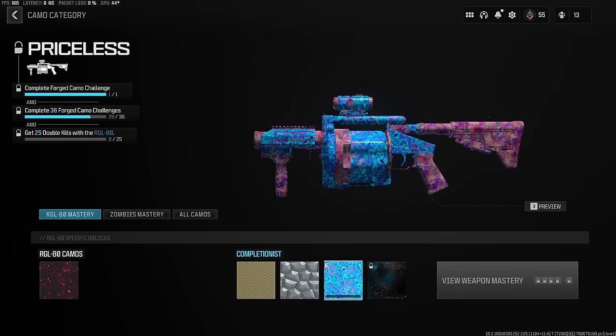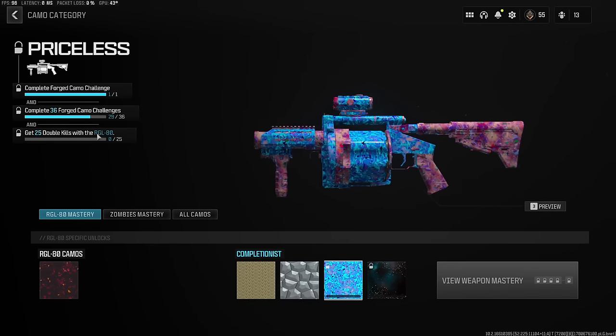For the RGL Priceless challenge, you need kills with the launcher — do this in Hardcore where it kills easily. You can bomb enemy spawns repeatedly to rack up kills and complete the challenge very quickly.